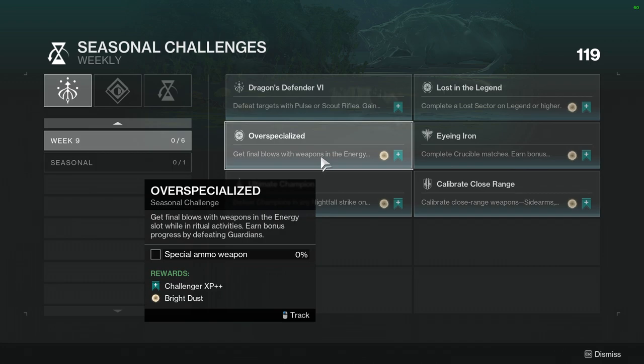Overspecialize: Get Final Blows with weapons in the Energy slot while in Ritual Weapons or Ritual Activities. Earn bonus progress by defeating Guardians. This one's not hard — just do Ritual Activities. There is Iron Banner this week, which should count as a Ritual Activity. Either way, not hard at all.